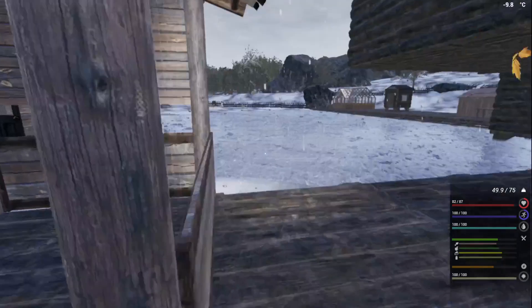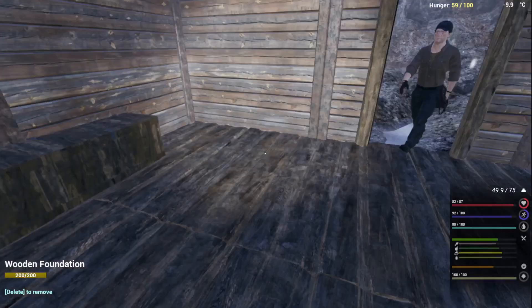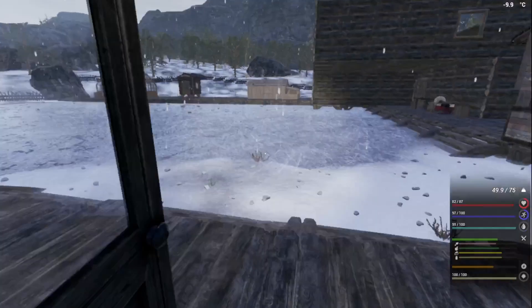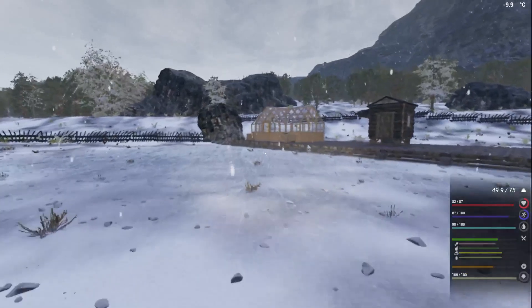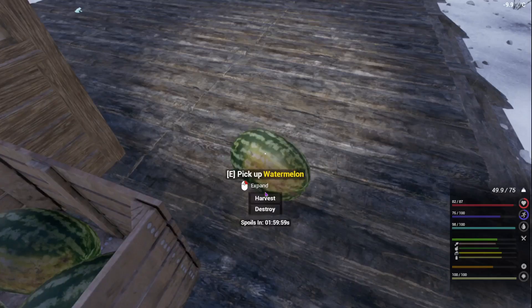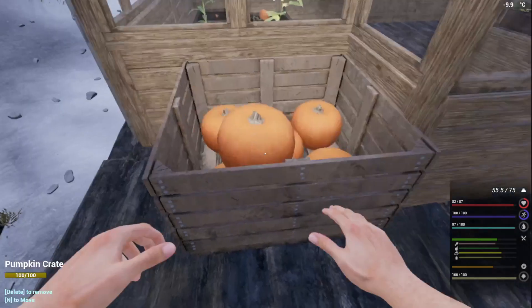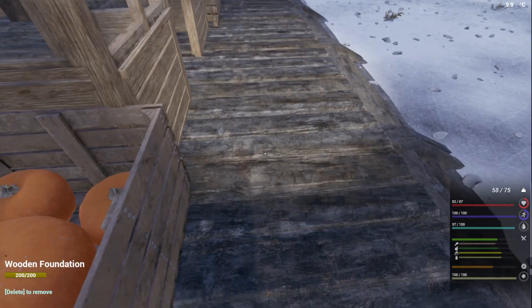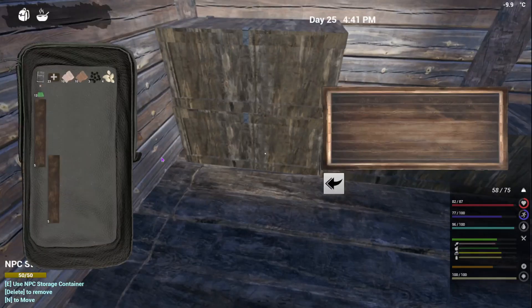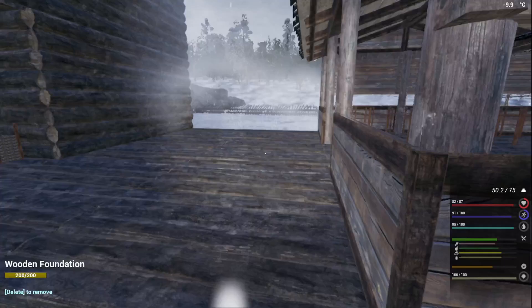All right Mike, where are you bud? Let's make sure he has food. There he is — 59 out of 100. Oh, and he has zero food. All right, let's go help him out a little bit. That stuff's not ready. We'll grab a couple pumpkins here. Harvest, harvest, harvest. All right, there you go Mike — there's a little bit of food, that should keep you going for a minute or two.